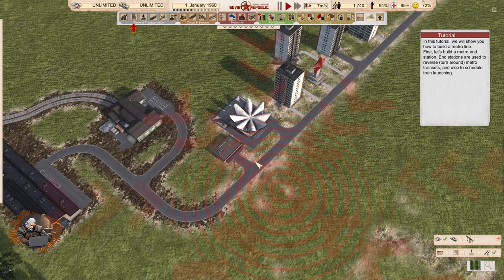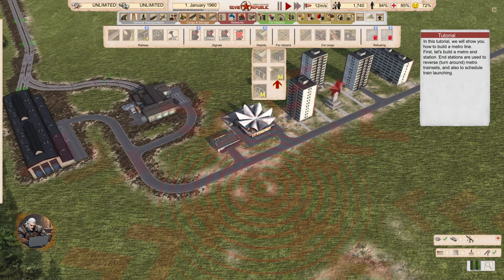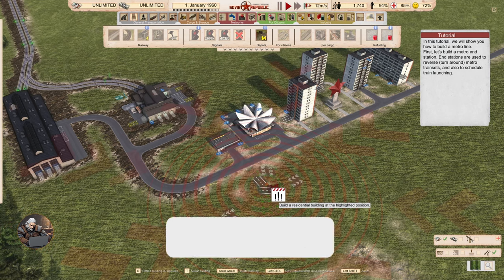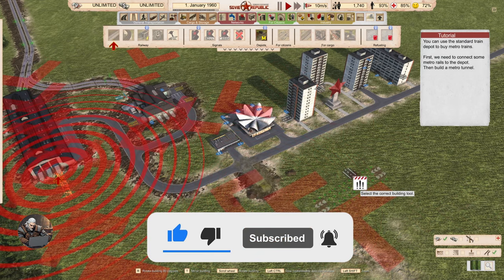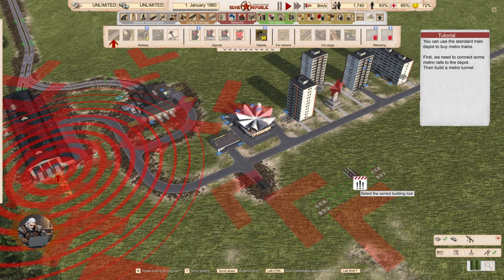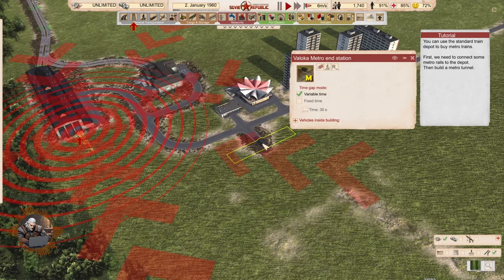First, let's build a metro end station. End stations are used to reverse and turn around metro train sets, and also to schedule train launching. Under depots we have a big M — metro end station and metro ground level end station. So we have two types. We are going to be going underground. You can use the standard train depot to buy metro trains. First, we need to connect some metro rails to the depot, then build a metro tunnel. And this is our metro end station.